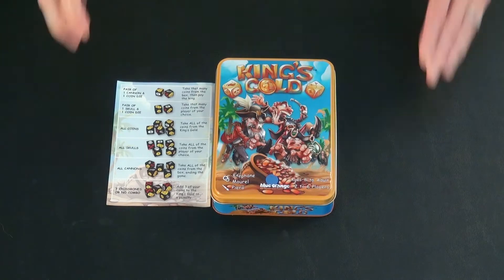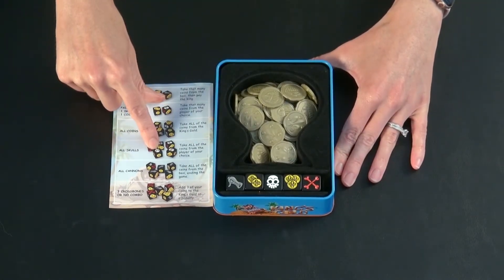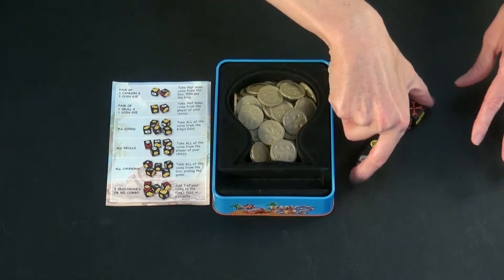One of the things I love most about King's Gold is the easy setup. You simply remove the lid, put out the dice roll reference sheet, and take the dice out.